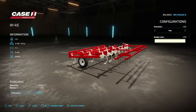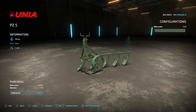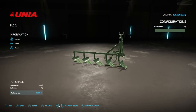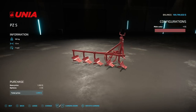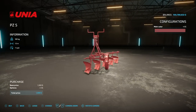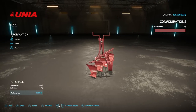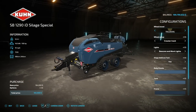Next we have the IH45 cultivator — 50 horsepower, 4-meter spread, 9 miles per hour. You can throw an extension on the back, and there's a design color option in the middle. Then there's a new plow mod from Schweiger Presses — 1.5 meters, 7 miles per hour, 180 kilograms, with different plow color options. It's cheap too.